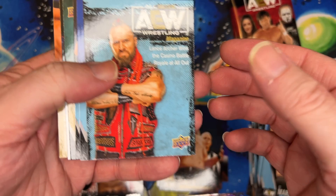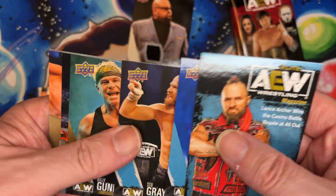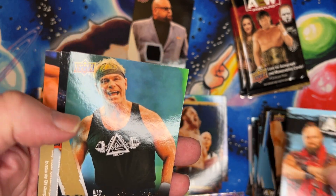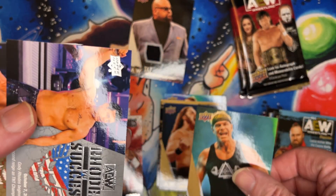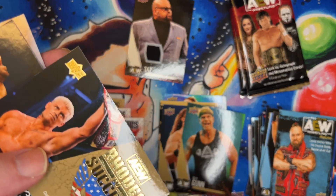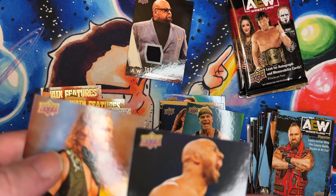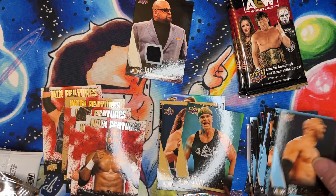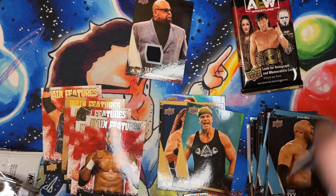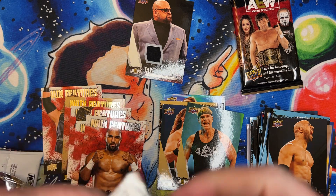Base cards — Darby Allen. There's a gold Gunns, Roads to Success. We got a gold Roads to Success — great, we need like two sets of those now. And Adam Page, and another base card. These things would be consistently hitting a jersey card.